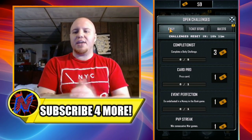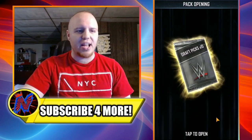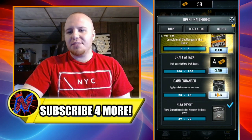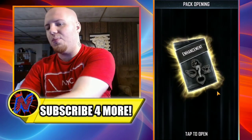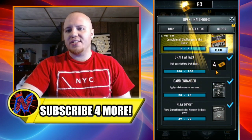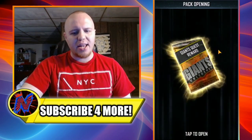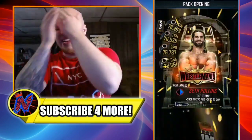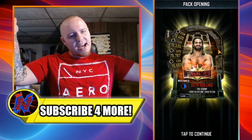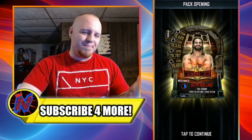Let's dive into the Giants quest first. Up first I get 10 draft picks for the enhancement pack — I get a WrestleMania 35 Charisma. There's my four tickets, and now for the Giants quest reward: in three, two, one... WrestleMania 35 Seth Freaking Rollins! Not super amazing, but it is what it is.